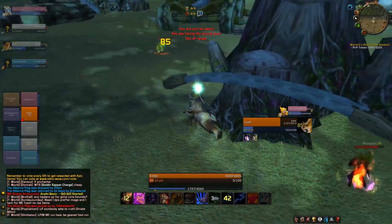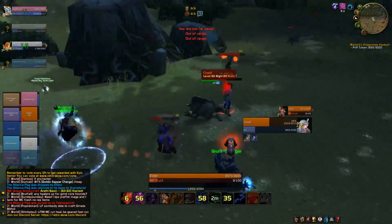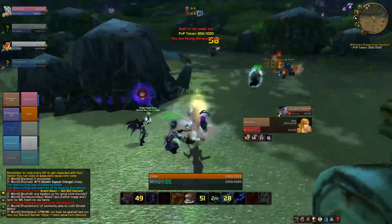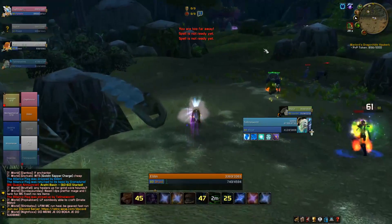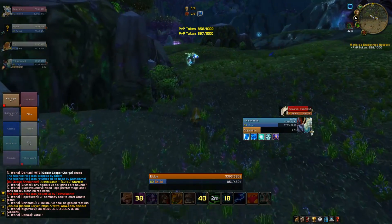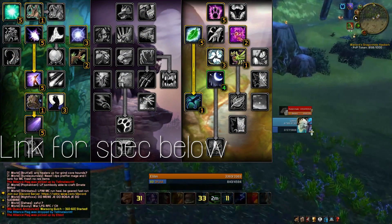In Phase 1, Hearth NS is your go-to spec. In Phase 2 it's still amazing, and if you really enjoy the spec I'd stick it out. However, if you're looking for something new or just wanting to utilize your additional spell power gear, I have a spec for you. We'll check out a balance spec that is pretty nice for PVP and you can heal well in dungeons and raids. This spec is often called Moonglow NS.